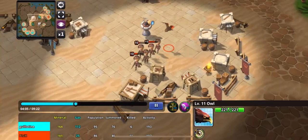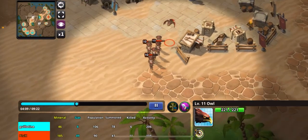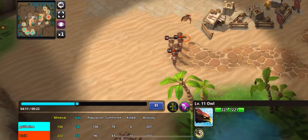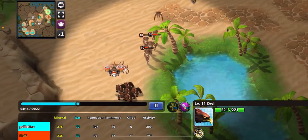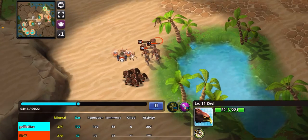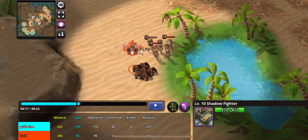This is like the elite meta at the moment that's very hard to beat, because snipers are really fast at shooting down owls. So if I have an owl scouting them, they're going to be able to kill it very quickly. And also this shadow fighter here will be able to shoot down anything in the air really quickly.